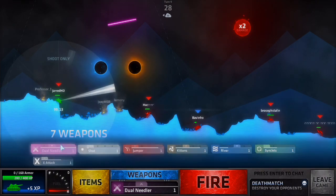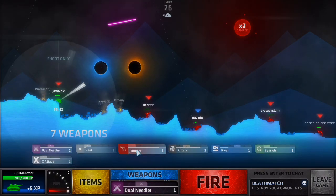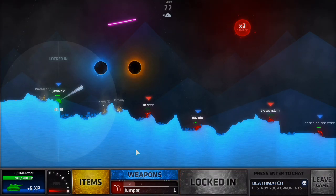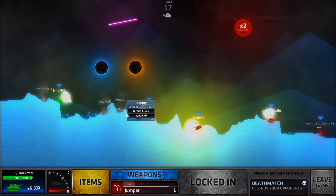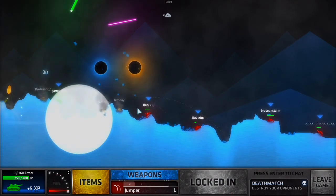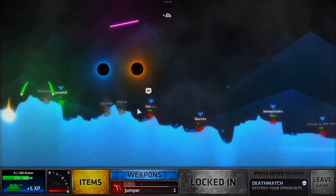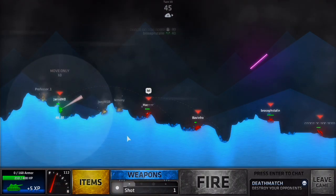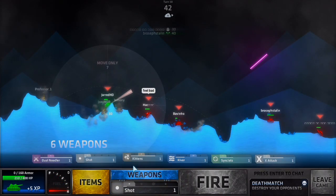I might do a River — no, I don't think I'll do a River. I might do a Jumper. Jumper, 22 wind to the left. I think I'm gonna get here. Okay, that was close. This was terrible — I'm going to the right to actually get someone because I need to put damage on some people.